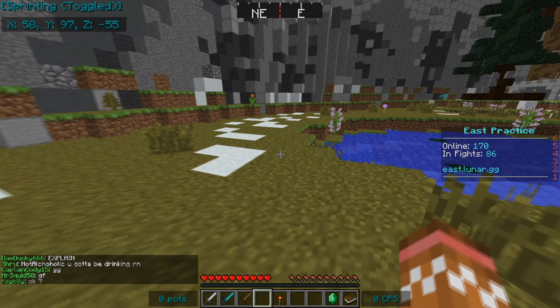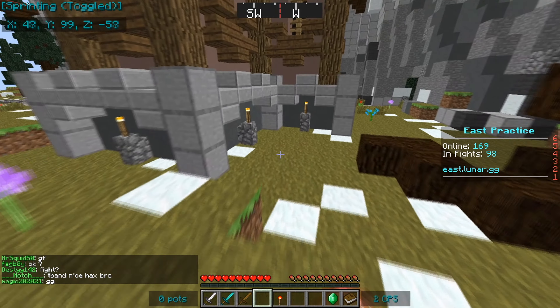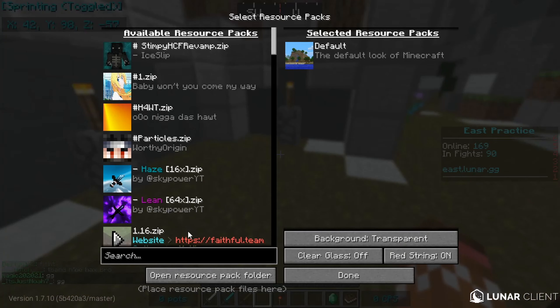Hello everyone, it's Noor. In this video I will be showing you guys a way to favorite your most-used texture packs on Lunar Client. Currently Lunar Client does not have the feature to favorite texture packs like Badlion Client does, so this is sort of a workaround until they implement it on their own.